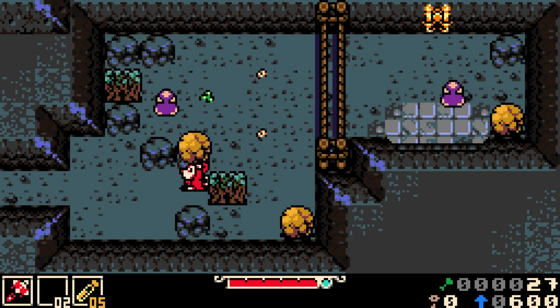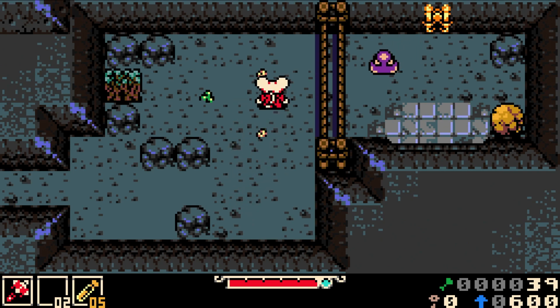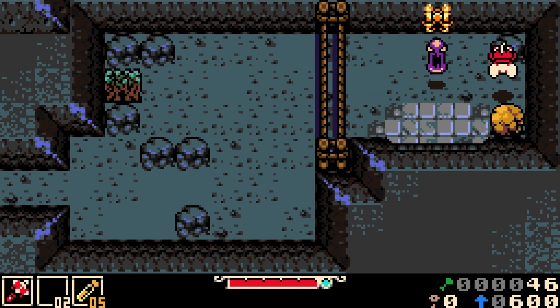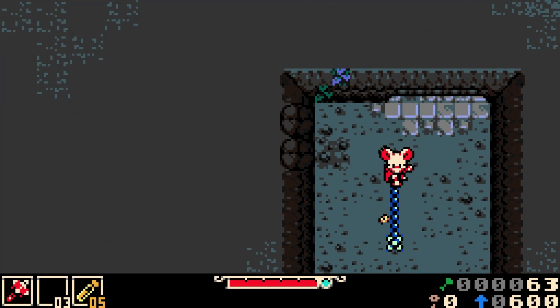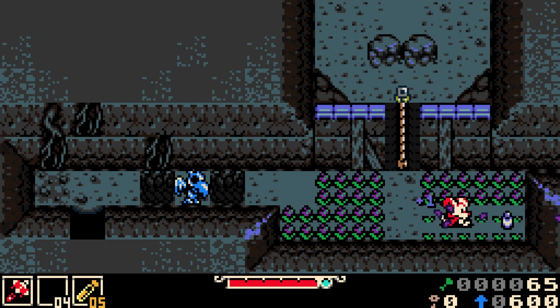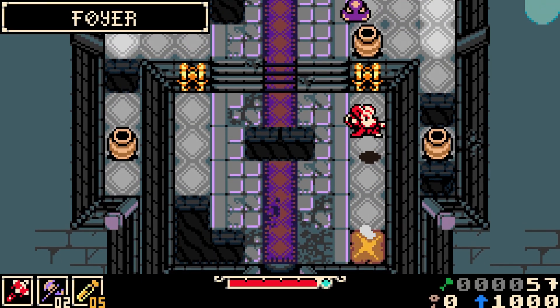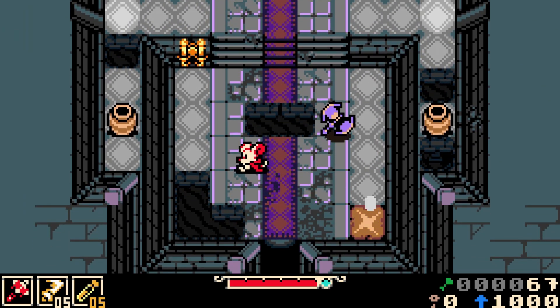Part of why I love Shovel Knight is Yacht Club's ability to make their pixel art so expressive. Seeing Mina's profile in that pause menu — there's real character to it. It's not just a flat character; it's a cute, interesting character you want to experience more of. Even though this is all 8-bit inspired, there are little details in the environment you can easily miss. Like up there — there's actually a wall you can hit. I was staring at it thinking, I bet there's something in there.